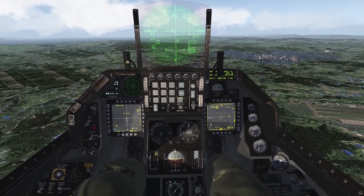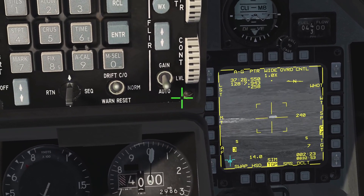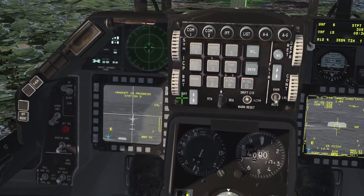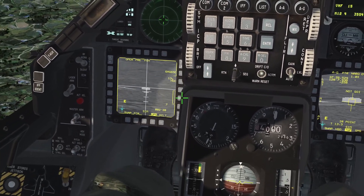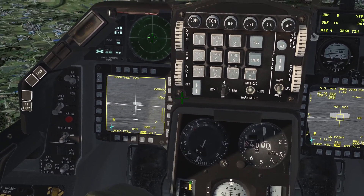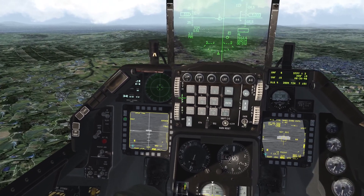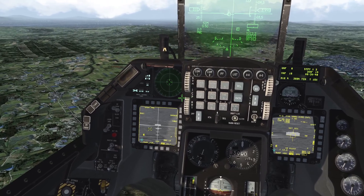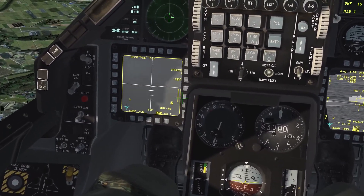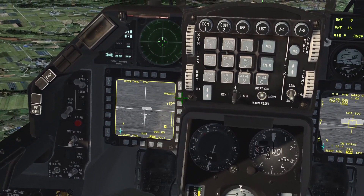Slow down to 300 knots. We're going to select this building out here because it's standing alone. We'll lock it up with the targeting pod — that building is right here with the Maverick. Time to lock it with the Maverick at the same location. Once the Maverick is locked, we're going to click Boresight and lock it again with TMS up. Then we'll missile step to Station 7.